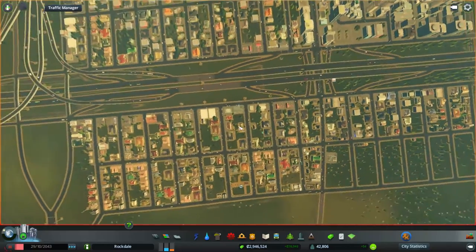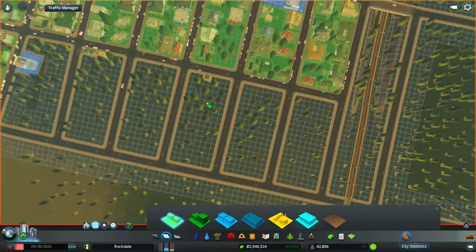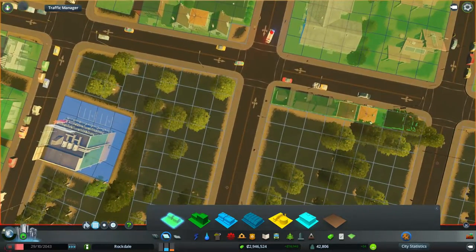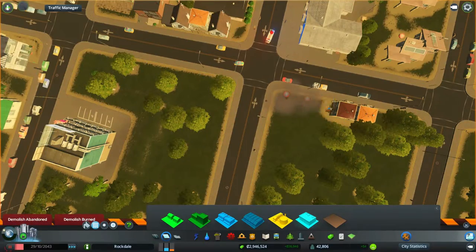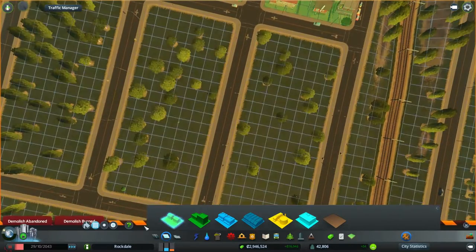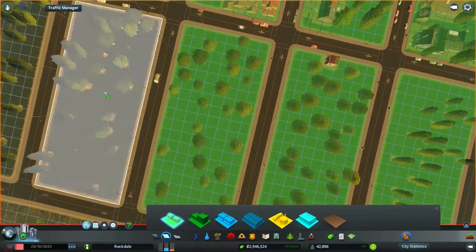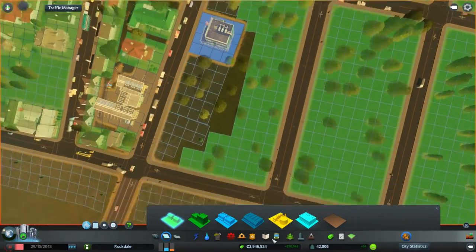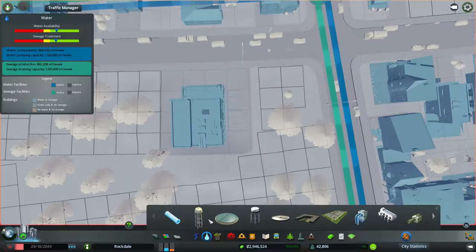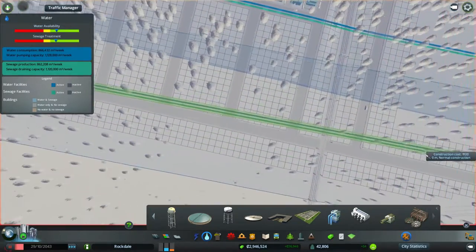I want to come over here and work on a few things. The first thing - none of this is zoned out and if it is it's all messed up. So let's go ahead and zone this out, because eventually it will probably become useful. Sorry if you can hear me clicking, I'm mashing the button a little bit. We'll leave this alone for now - do we have water over here? No, okay, then we will add water.